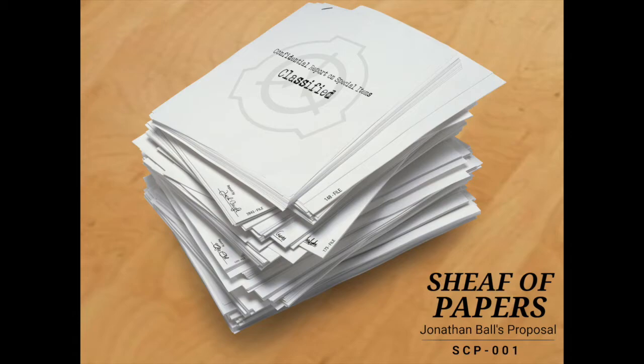You craft it using a three-by-three arrangement of paper in the crafting table to make the Sheaf of Papers, and then you have to add in numerous other items — vanilla items that you can get normally, though some are harder than others. That's how it works: you craft the SCPs, and that's how the mod works.